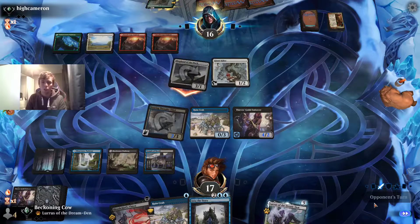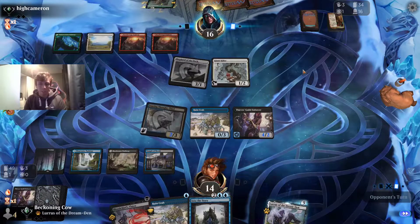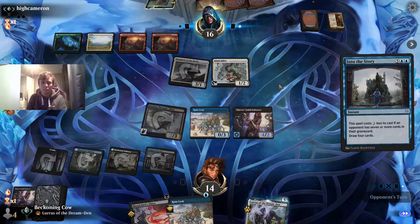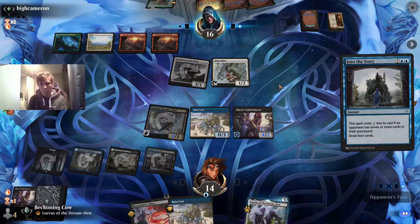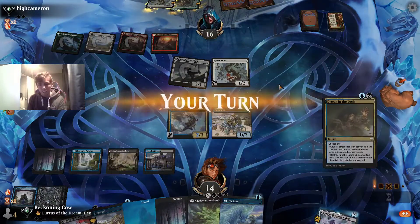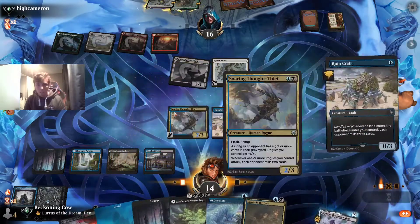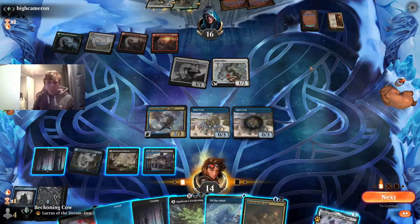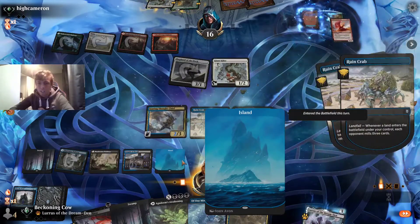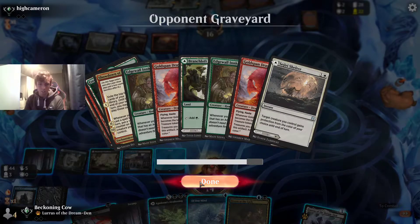If he swings for both it's quite likely he's got Embercleave — no, he's just swinging for one. No blocks, we take another 3 damage. Our game plan here might be to just try and mill him out. He held up Bonecrusher Giant until we play — actually it's Giant Killer. We get quite a few lands. We play an Island, milling three more cards. That's three Goldspan Dragons and three Edgewall Innkeepers in the graveyard.